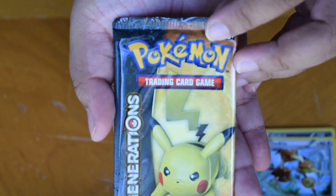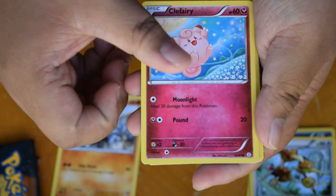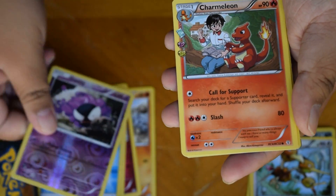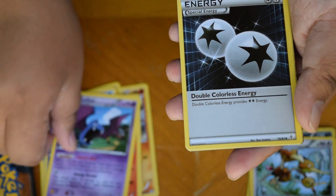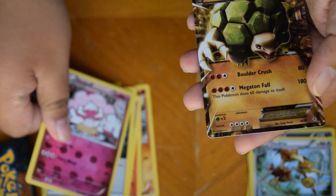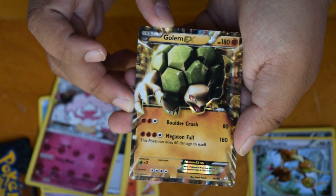Now to open this one. Okay, so we have Rhyhorn, Clue Fairy, Diglett, energy card, a reverse Ghastly, Charmeleon, Golbat, special energy card. Oh, this is awesome — Slurpuff. And a rare Golem X. This is cute.